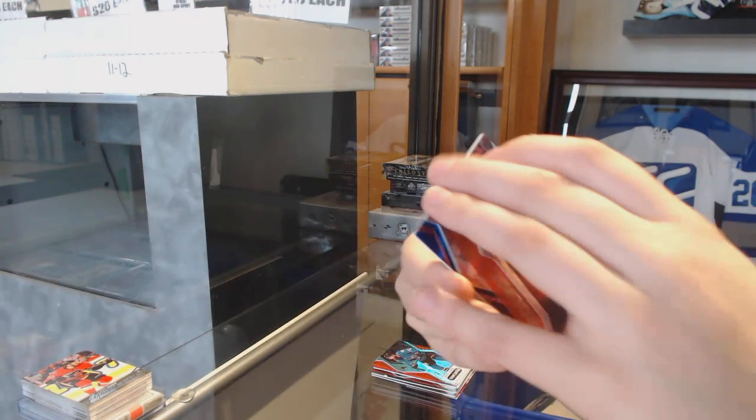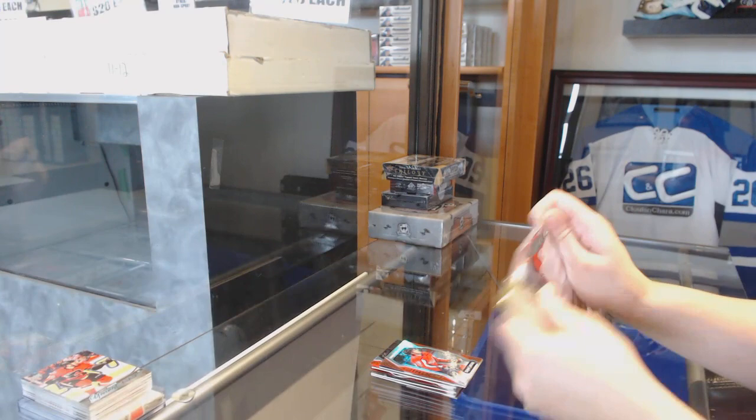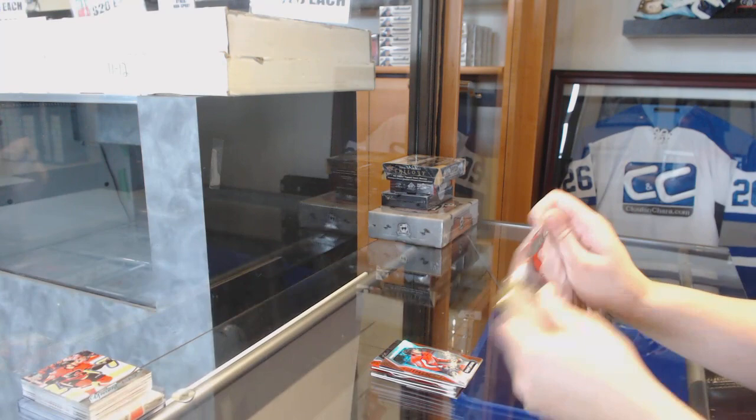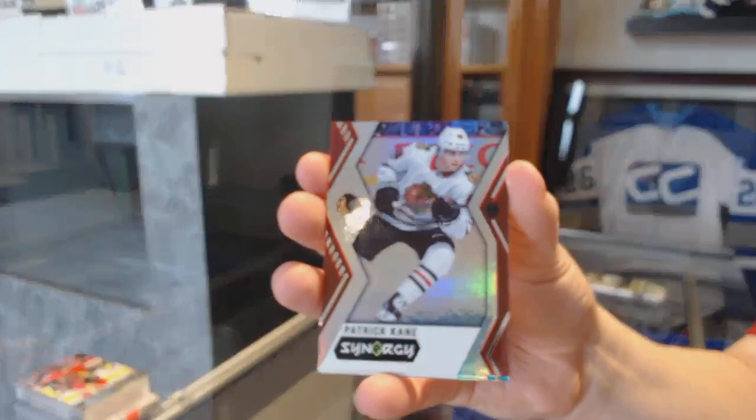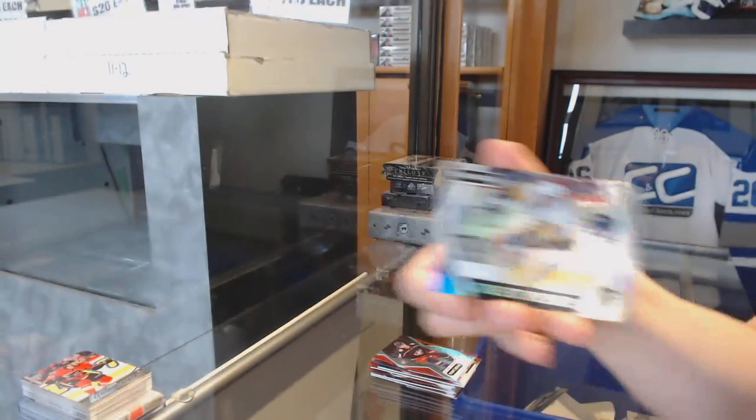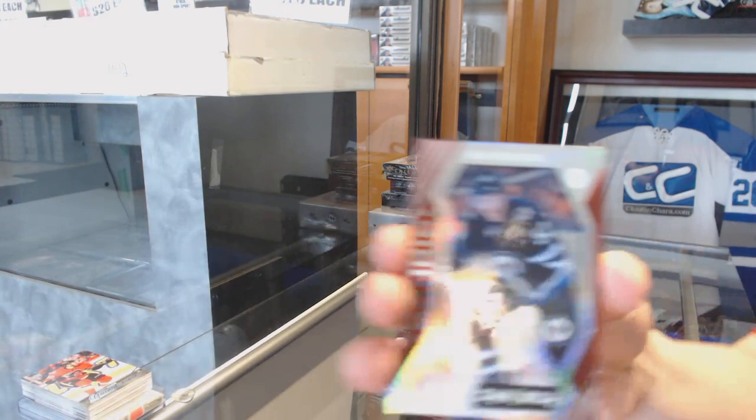We've got a red rookie of Christian Juice for the Washington Capitals. Blue of Zetterberg for the Detroit Red Wings. And an impact player of Bobby Orr for the Boston Bruins. We've got a red for the Blue Jackets, Artemi Panarin. Blue of Leandre Seidel for the Edmonton Oilers. And an exceptional talent of Jack Eichel for the Buffalo Sabres. Red of Patrick Kane for the Chicago Blackhawks. Blue of Evgeni Malkin for the Pittsburgh Penguins. Impact players of Sidney Crosby for the Pittsburgh Penguins.